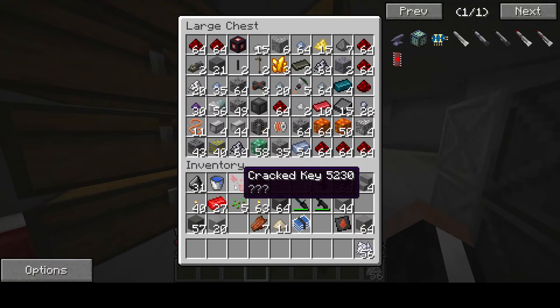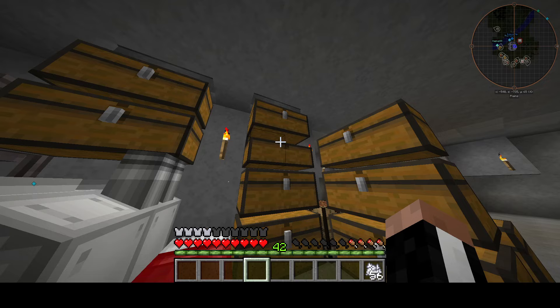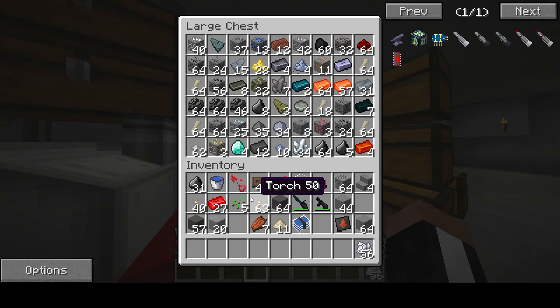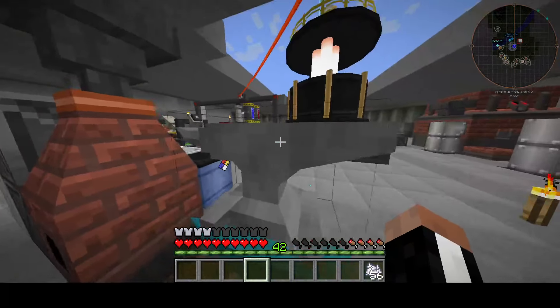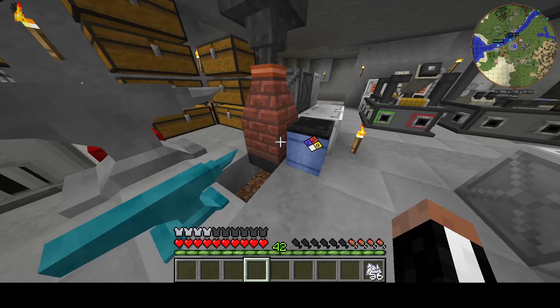What do we need to make this thing? Well, we're going to need some machines first and foremost. We don't have those machines at all, so we're going to have to make them. But first, I gotta get some stuff and make some space in my chests, because I gotta place those dashing gates in there. Those are too valuable to carry around, and we're gonna get to work on this thing.